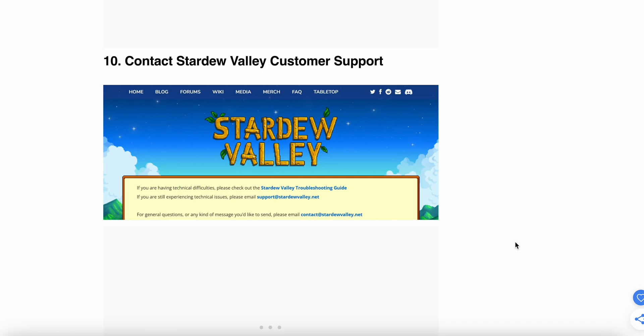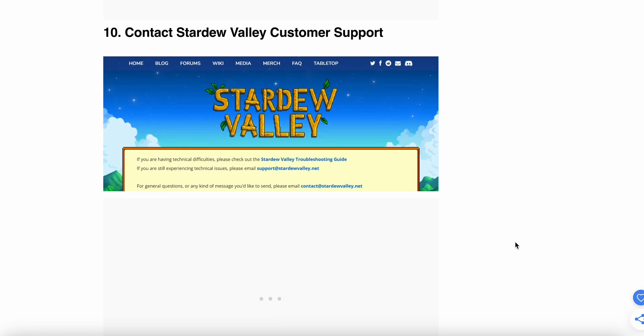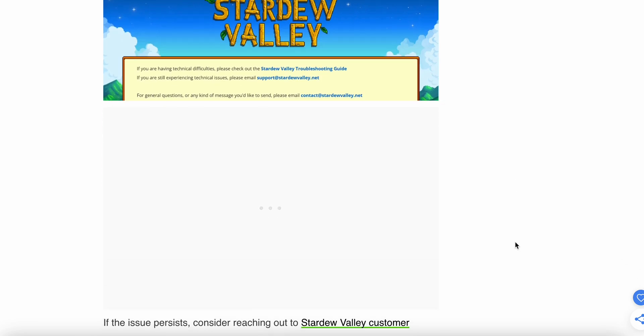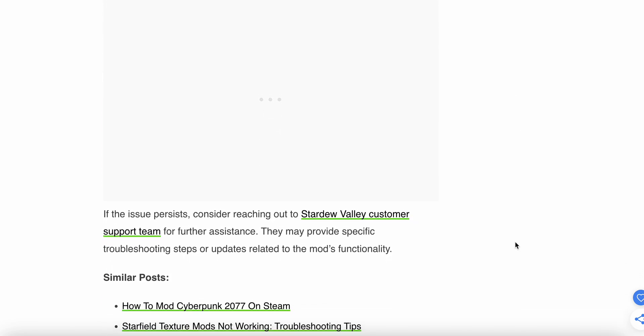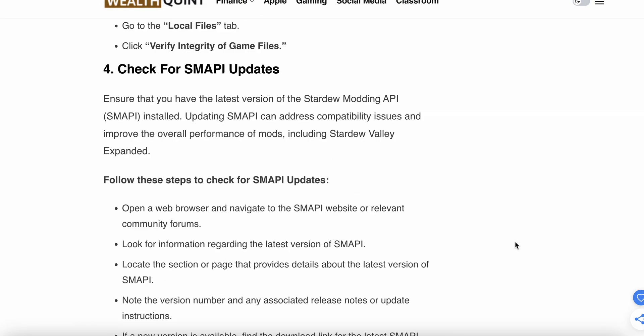The tenth option is to contact the support team. If all the above steps are not working, the last option is to contact support. They will provide a better solution and troubleshooting steps related to mod functionality issues. Thank you, have a nice day, and subscribe to our YouTube channel for further information.